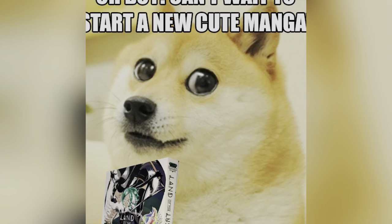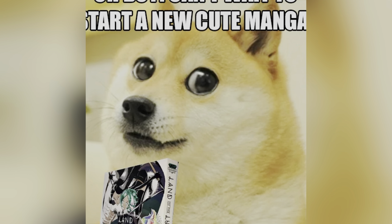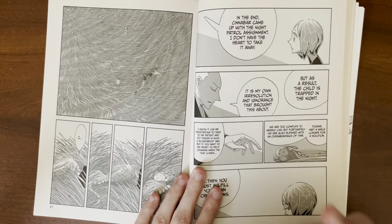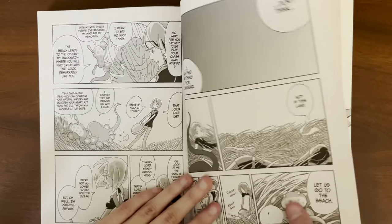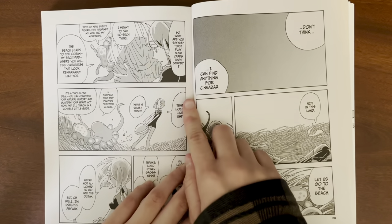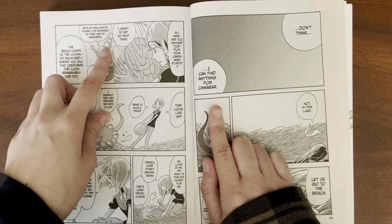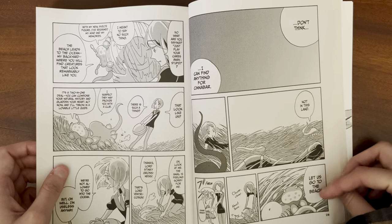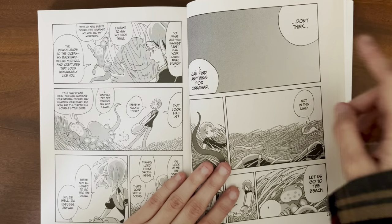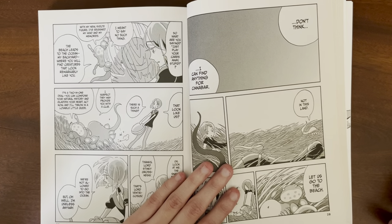Cinnabar has done the Nightwatch for years and Kongo still hasn't found a new thing for them. So Phos is the one actually taking initiative to do that. Phos still doesn't have confidence they'll find a job for Cinnabar, and they start to have a little guilt about it — with the fact that they just can't find a job for Cinnabar.